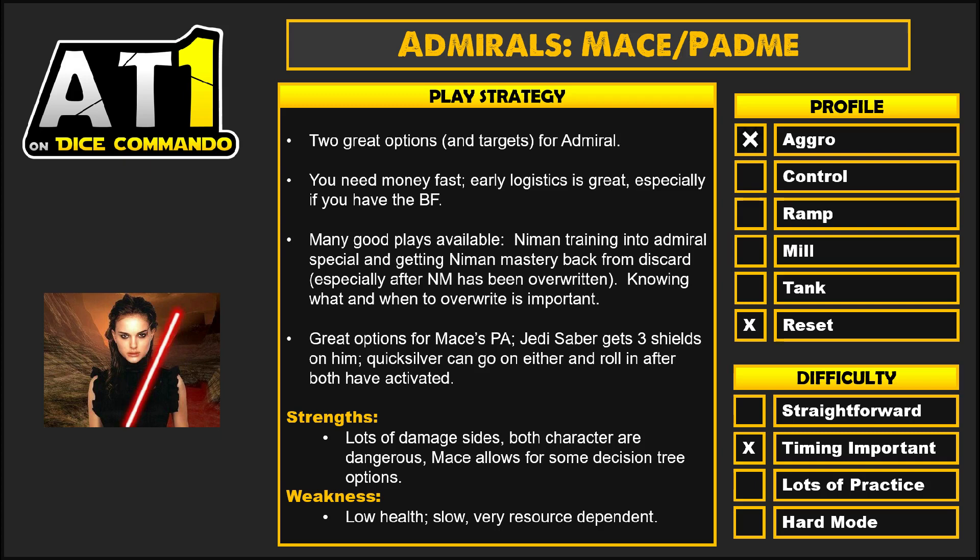Strengths: you've got lots of damage sides here. It gives Mace an extra damage side and works out really well — they're both dangerous and it allows for some good options. They are low health — they do start off low, and if you can get shields on, all the better. It's slow and you're not going to easily keep the battlefield, but it's worth it if you can. Very resource dependent. This is not like the very well put together Mace Satine deck which has amazing synergy, but it does have its own little dance to it and it's really fun. It can be absolutely monstrous if it goes off early, so have a great time with that.